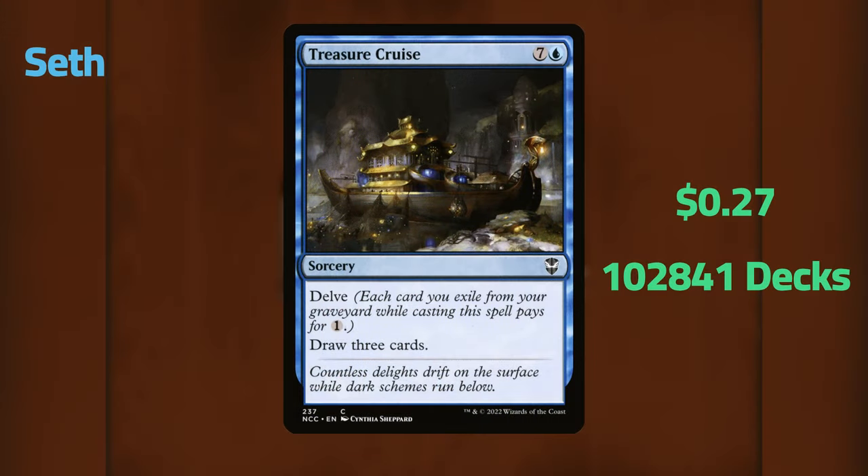Seth's first card is Treasure Cruise — an eight-mana sorcery that lets you draw three cards. The key is it has Delve, so as long as you have seven cards in your graveyard you can send those to exile and pay one blue to draw three cards. It's literally an Ancestral Recall for budget. In Commander you're always going to have enough cards in your graveyard — creatures dying, sorceries played, cracking fetch lands like Evolving Wilds and Terramorphic Expanse.